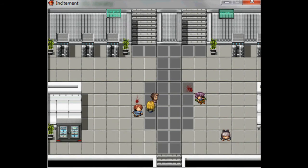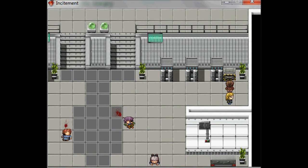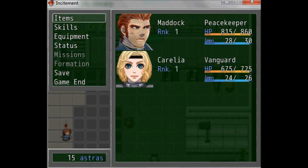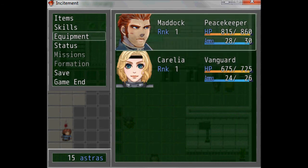These dead bodies don't have anything on them, but the ones later on will. Make sure you search everything. There's a box here with a helmet inside. I'll show you how to equip stuff — go to Equipment in the menu, and you can cycle through which character you want to equip items to.